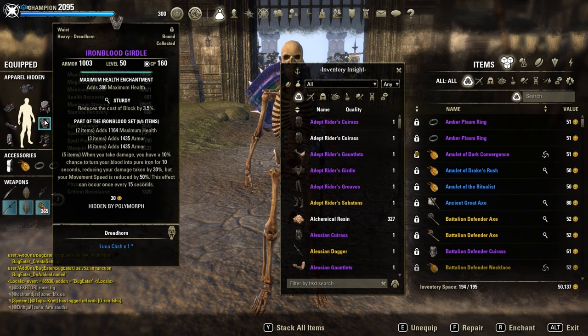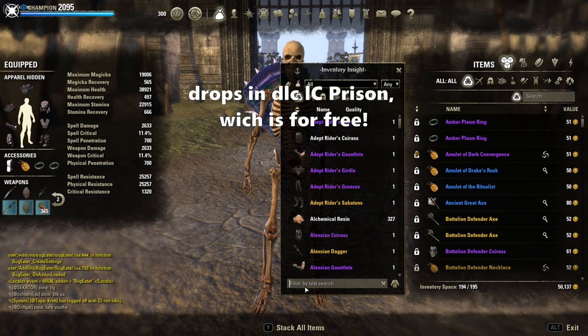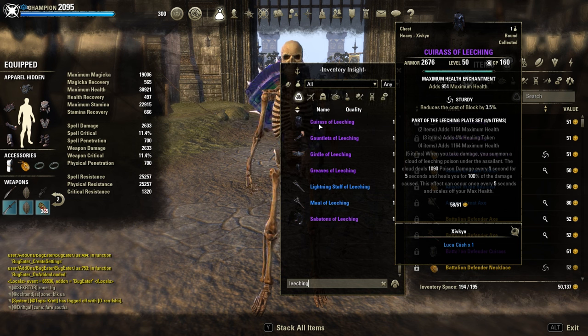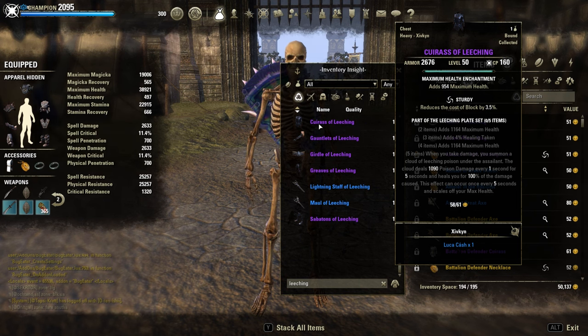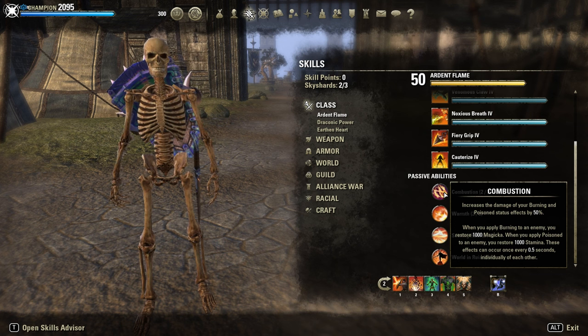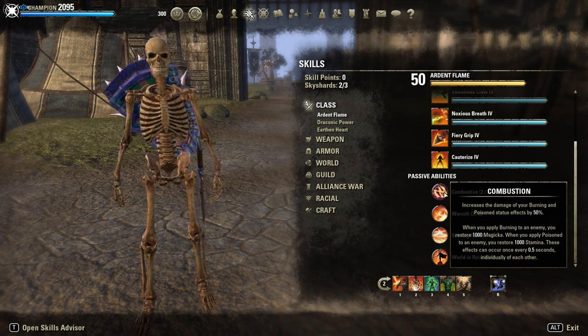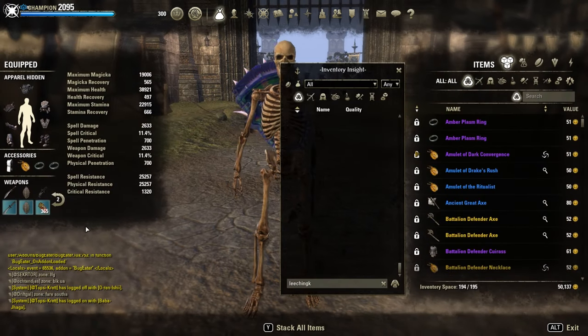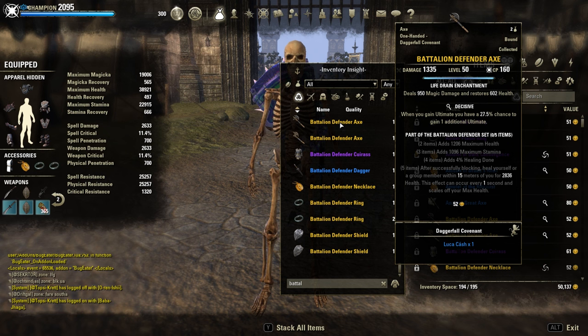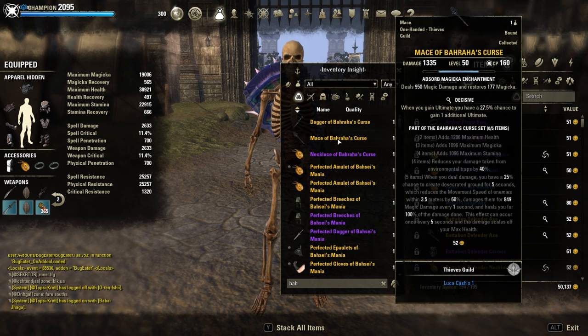Alternative setups instead of Ironblood: if you don't have access to DLCs, you can still use Leeching Plate. It deals poison damage and heals sometimes even more than His Sep, depending on the positioning, and it gives a ton of stamina back thanks to the DK passive Combustion, which gives 1k stamina back if you deal poison damage every 0.5 seconds. Alternative to His Sep, you could use Balorgh's Defender or even Bahara's Curse, like in my old tank setups. But those are more for close-corner fights, not open field — you need to be somewhere close to the target, like behind a crate.